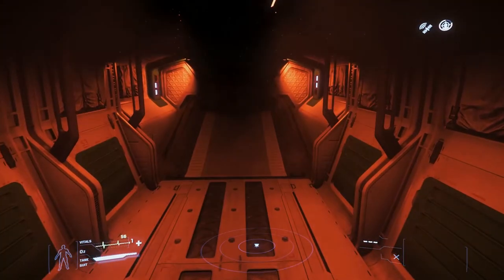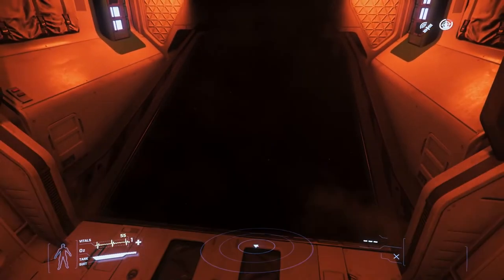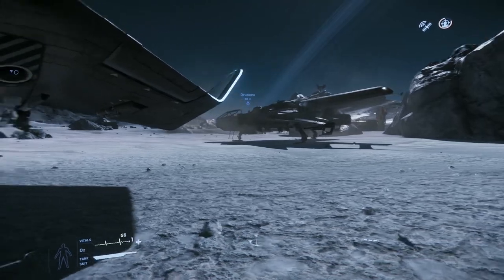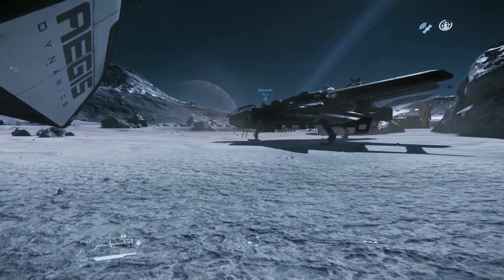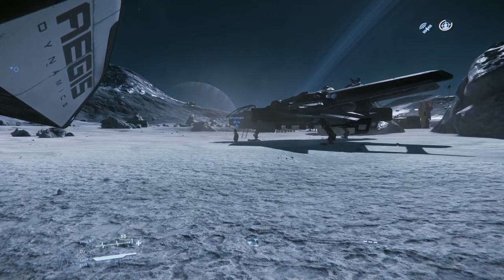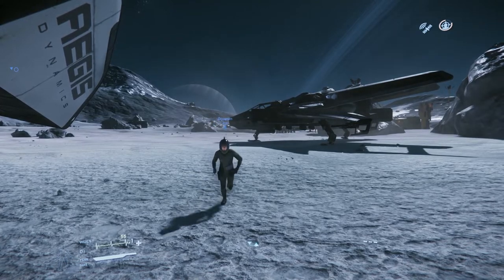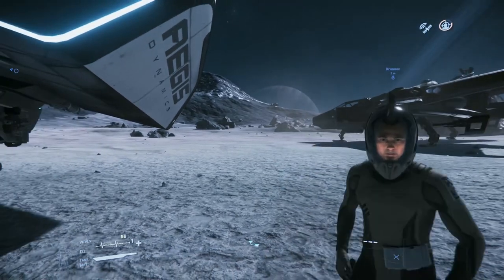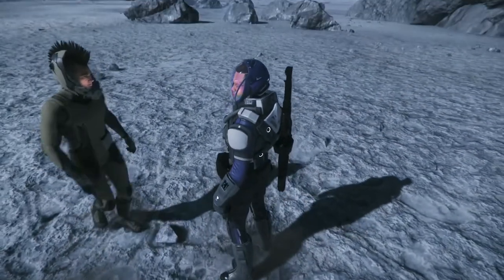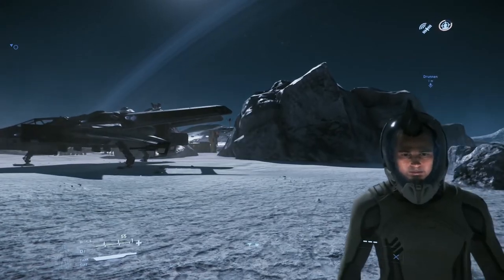I bet it costs 2.7 billion pounds. Probably. I think it's currently in the store for about 200 pounds. There are two different variants — there's the normal one at 400 US dollars for the Valkyrie. That's the war bond, so it's 450 dollars for the standalone ship. And there's something called a drop pack, which is 840 dollars. Dear God.